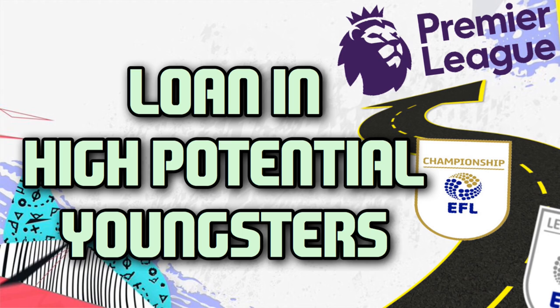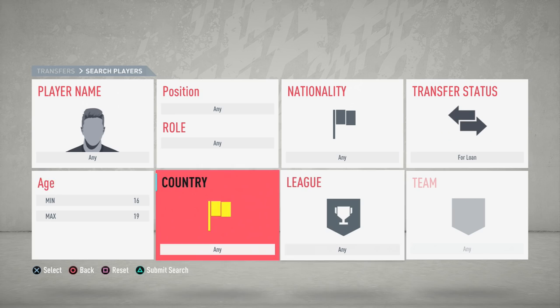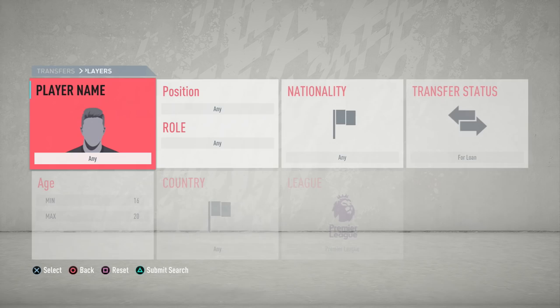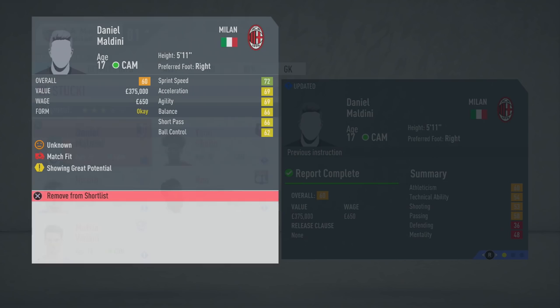Once you've decided which team to use, the second tip is to loan in some high potential youngsters. This is a short-term fix, especially useful for teams with a low budget. Go into the player search option, click the transfer status to 'for loan', set the age range between 16 and 20, then scroll through the top leagues to find players you can bring in on loan in season one. It's very easy to look up player potentials using my partner website UltraFIFA. Offhand, I know that Jan Gahobo has a potential of 83 and Rio Griffiths has a potential of 80.